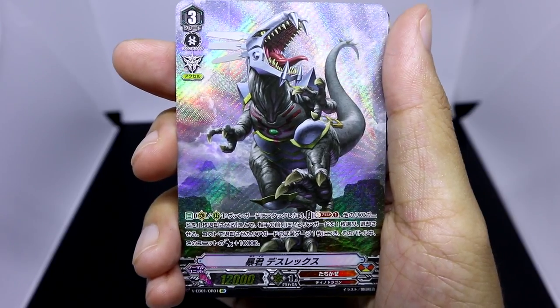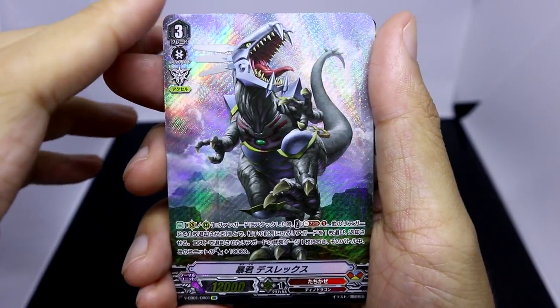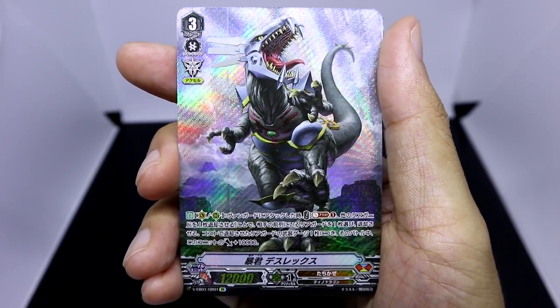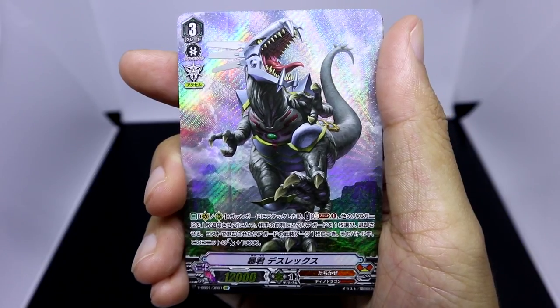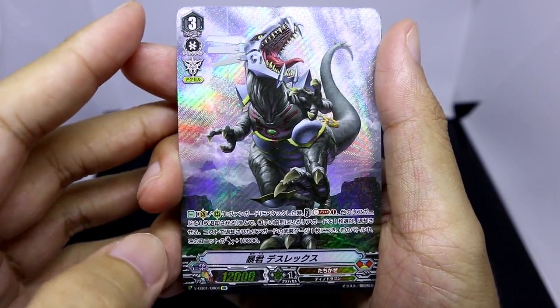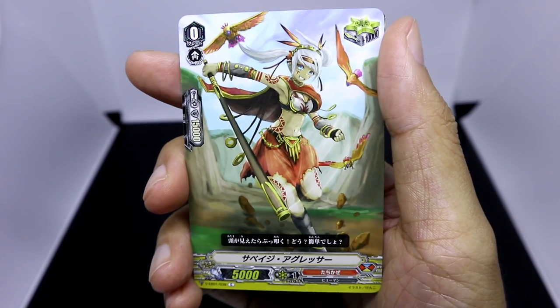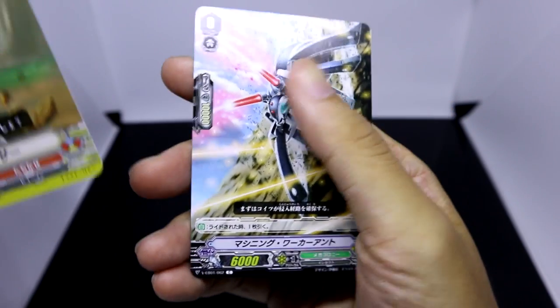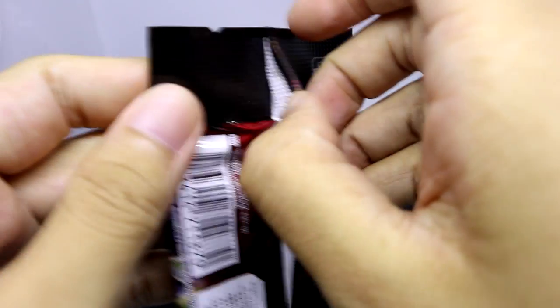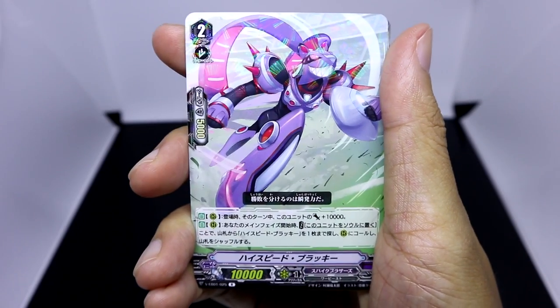When Tyrant Death Rex attacks a Vanguard, you can Soul Blast 1 and retire another one of your Rear Guards. First, select one of the opponent's Rear Guards in the front row and retire it, then Death Rex gains power plus 10k until end of turn for each Armament Gauge that your retired unit possesses. So you get to destroy the enemy's lines while giving Death Rex an immense boost depending on your available Armament Gauge. The best part is this effect can be used both when Death Rex is in the Vanguard or the Rear Guard Circle — really quite a vicious card. I've now got one Origin Rare and two triple Rares, so I'm not sure if I'll pull another one.